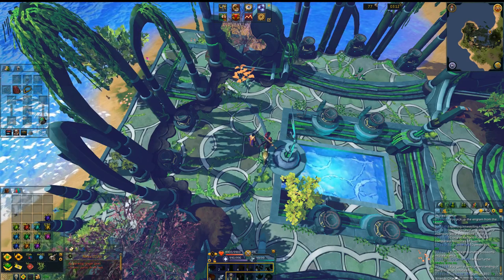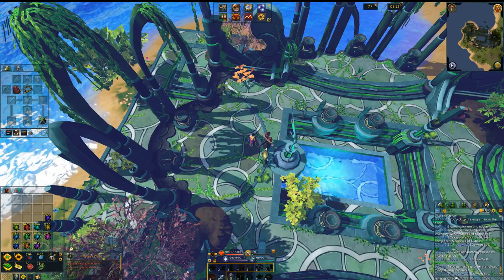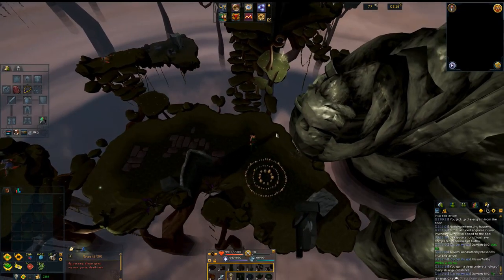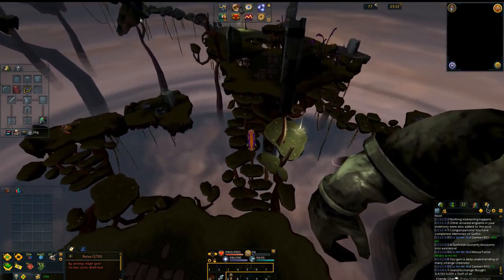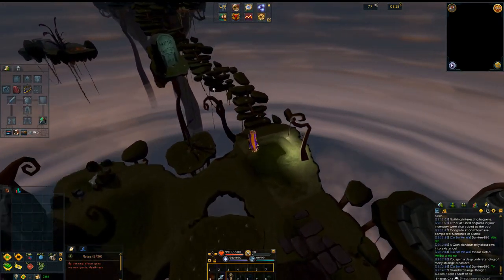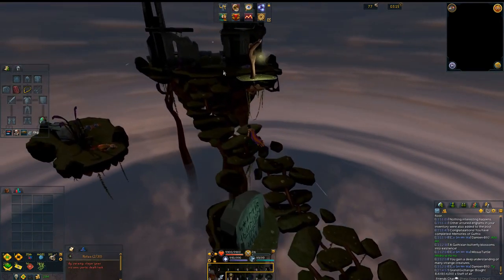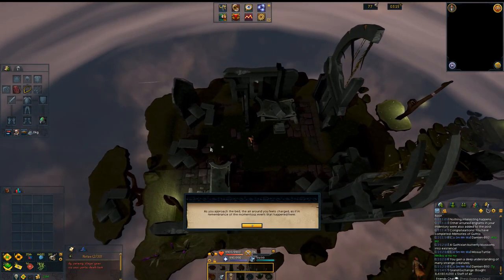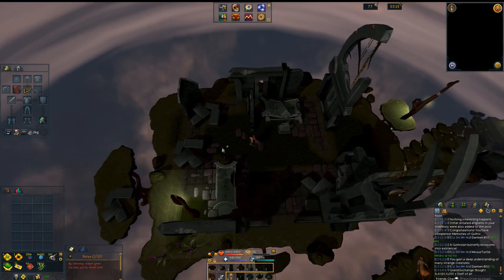There is one engram I did not show you, because I got it for free the first time — I will show you that now. Starting with your second prestige, you are going to have to gather this engram too, and you're going to go to Naragun. The only way to get here that I know of is with the Fairy Ring — go to Fairy Ring AIS, run north a little bit, then run west. This does require at least partial completion of the World Wakes quest, so keep that in mind. Then just collect the engram there.